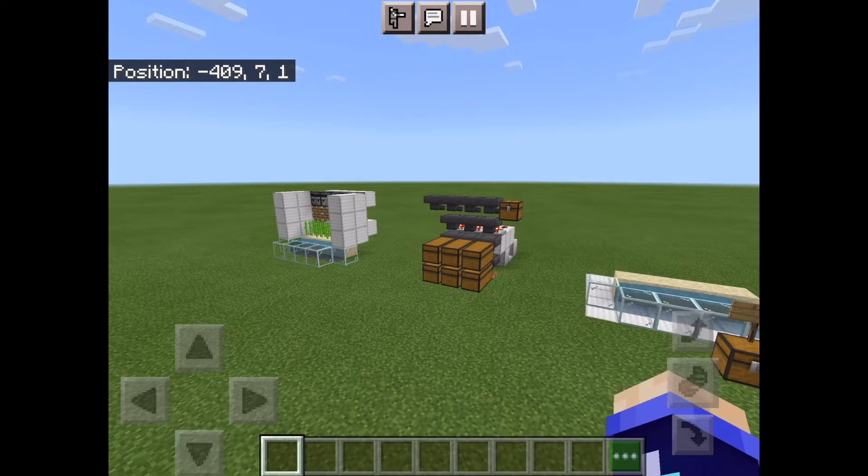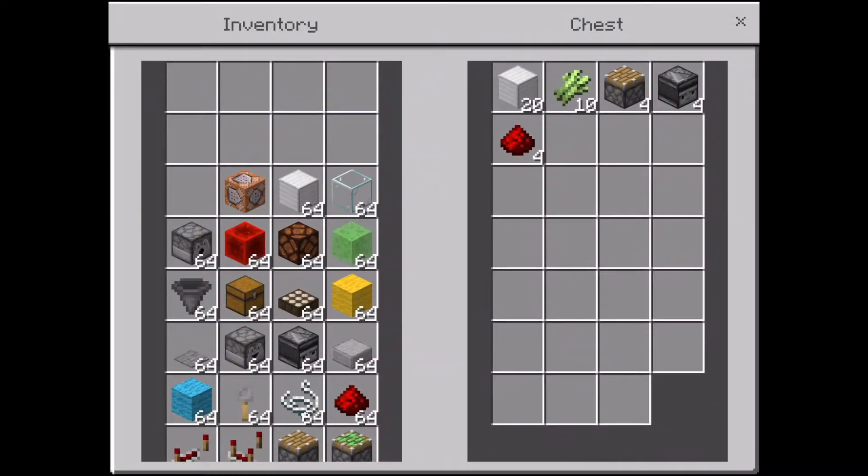To make this you'll need 20 blocks of your choice, 10 sugarcane, 4 pistons, 4 observers, and 4 redstone dust.